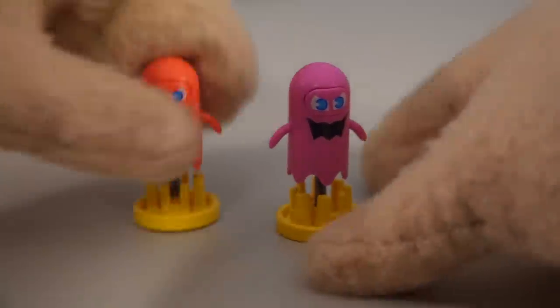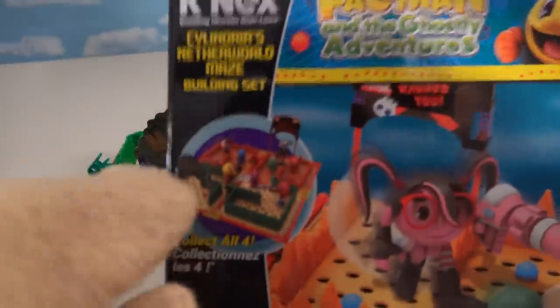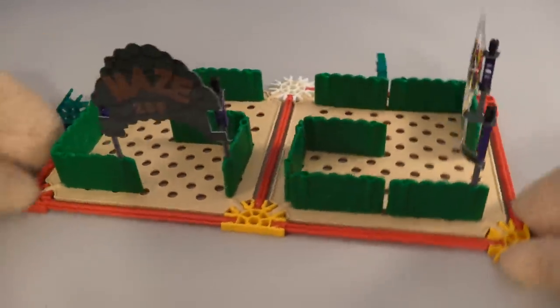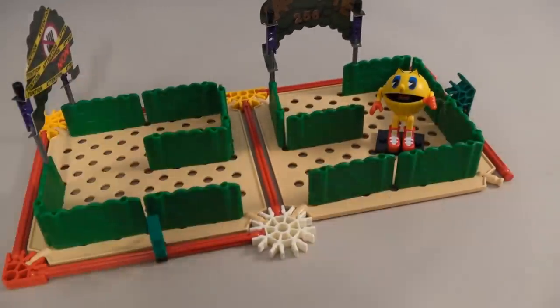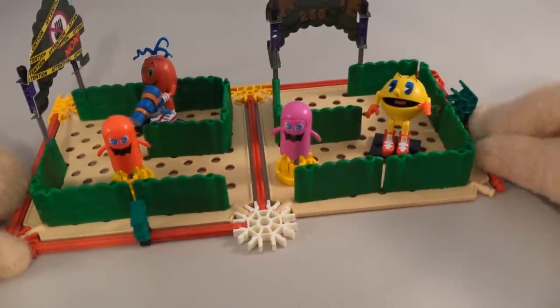The purple ghost doesn't come with a base either, so we'll borrow another one from our Mario set. Now we've got two floating ghosts for a really cool maze. Let's merge both playsets together - we put these prongs together and both playsets are now connected. Now we get one giant playset for our figures. Let's put Pac-Man there, the red Pac-Man here, and both ghost monsters inside - this thing is really coming together!